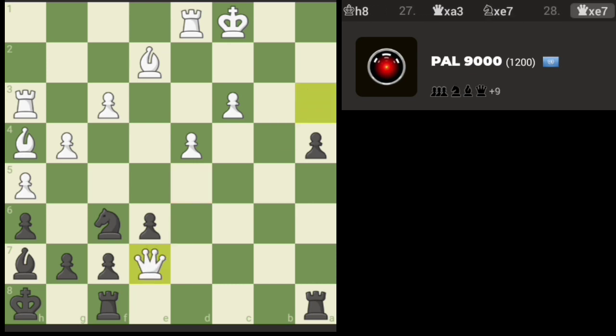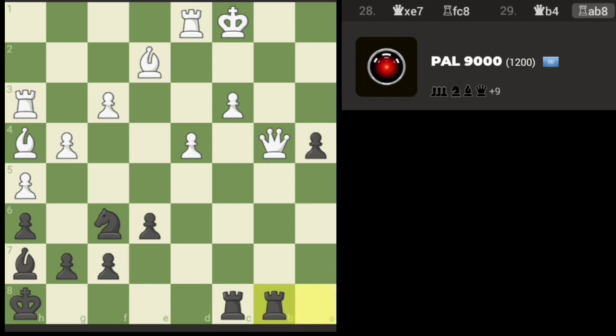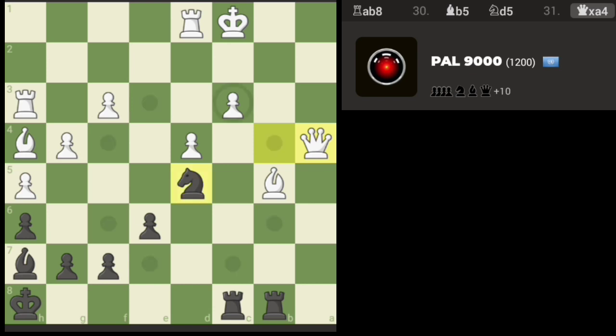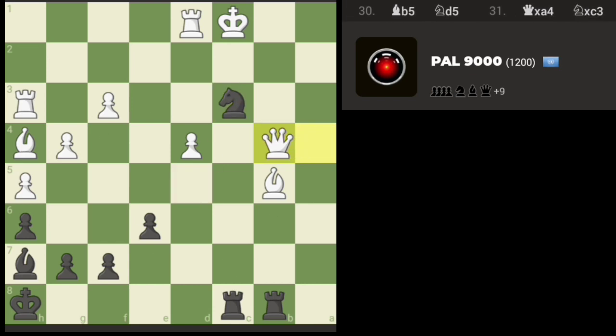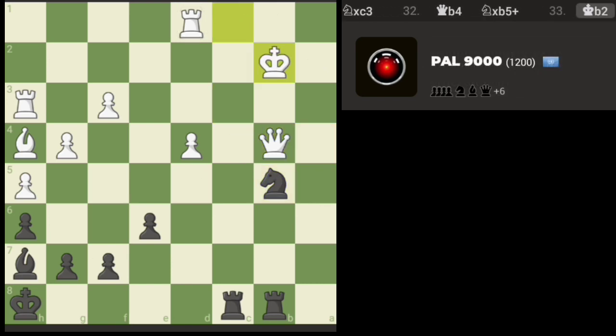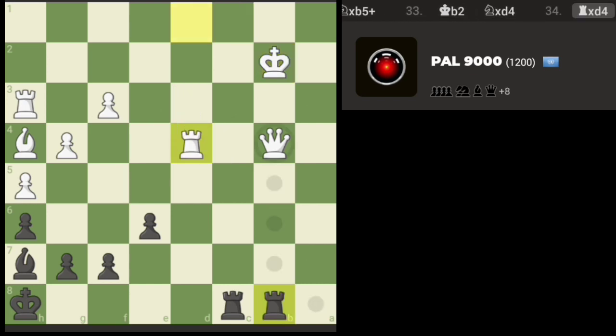We'll just take there. Of course the queen's going to threaten us — let's go here. Now let's attack the queen. Now let's attack the queen again. That won't matter — let's go for discovery. Let's go for discovery again. We can take the queen if they take — oh, the engine didn't care about that. We can do better quickly.